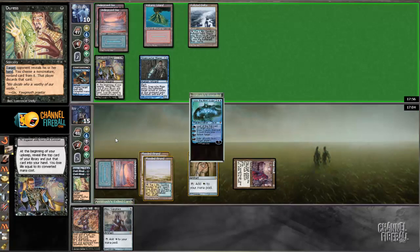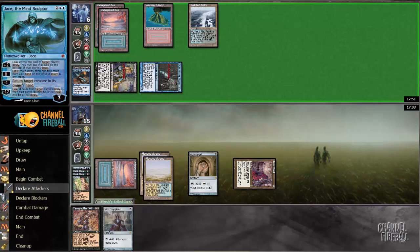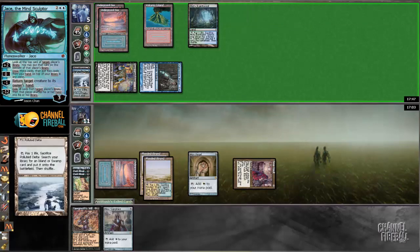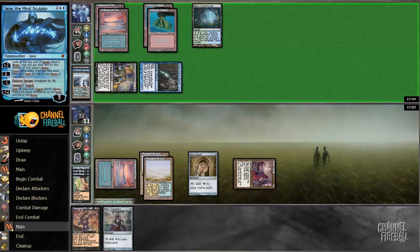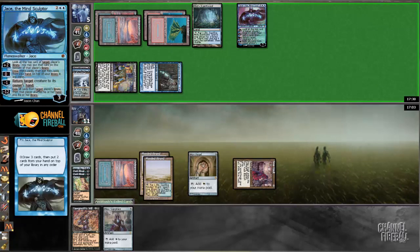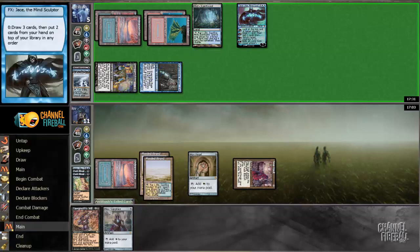My opponent flips two Force of Wills off Dark Confidant — they might die. Jace does some damage. Can I go to 11? Opponent plays and cracks a fetch, then they're in lethal range to Force of Will. But with a Jace out that's not super likely. Brainstorm with Jace to ensure I don't die to Dark Confidant. What am I hoping to draw? Still kind of the usual suspects.